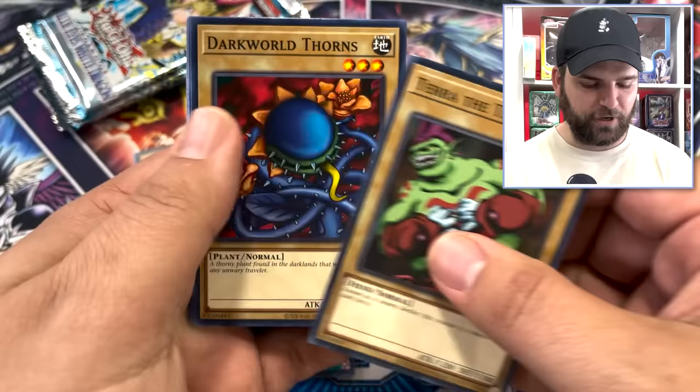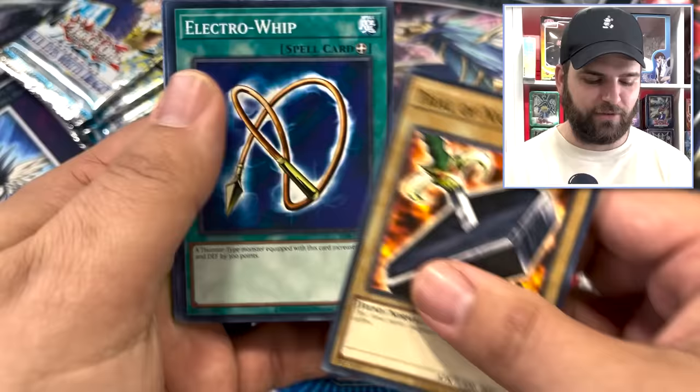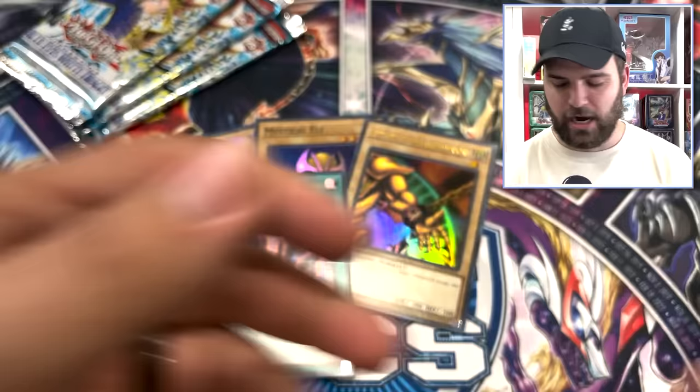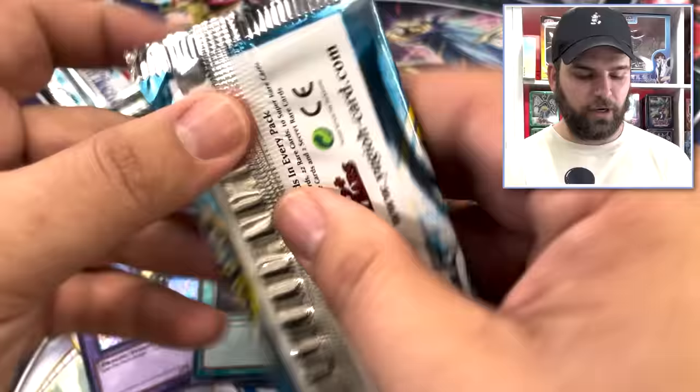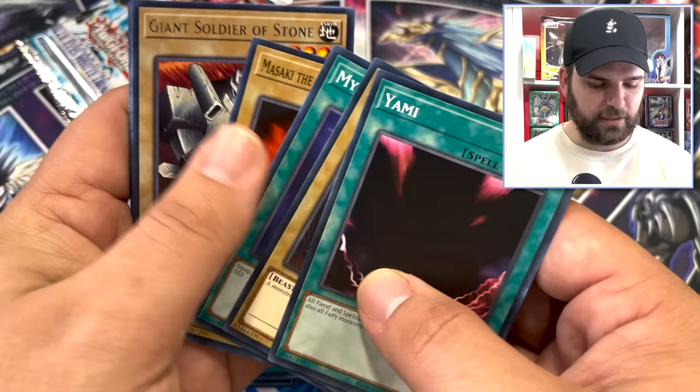Terra the Terrible, Petite Angel, Flame Ghost. Oh, Sandstone — I really thought that pack had a foil. Four more packs left — four Legend of Blue Eyes. Trial of Hell is back, Hard Armor, Raising the Body Heat, Furious Sea King. To even compare to the right side, we'd need three foils in a row from our last three packs. Attack the Moon is a sign. Another Giant Soldier of Stone — what is actually happening?